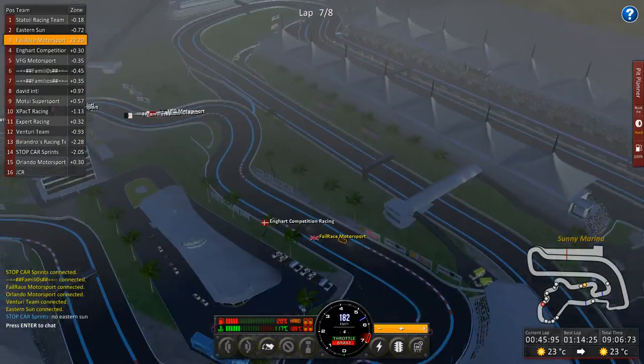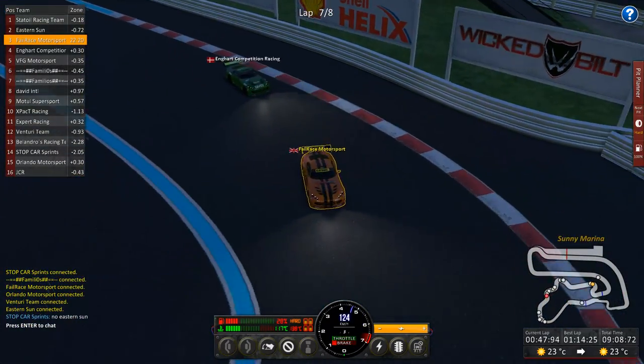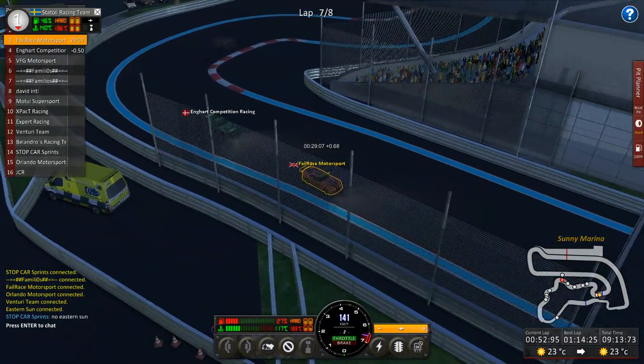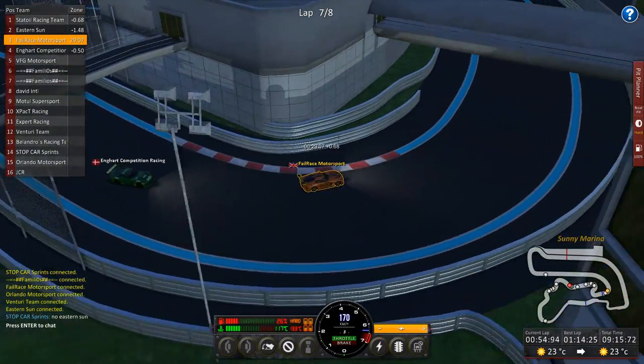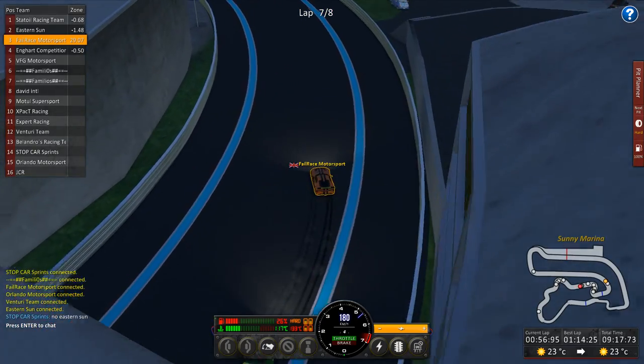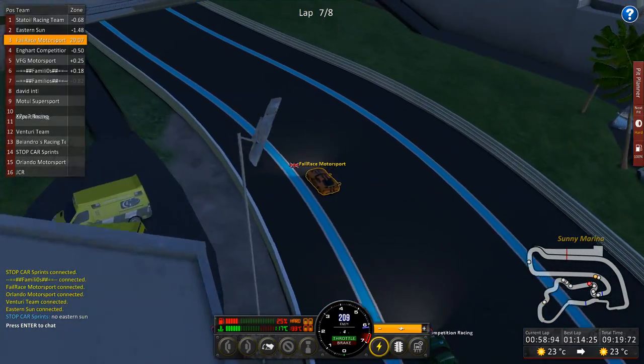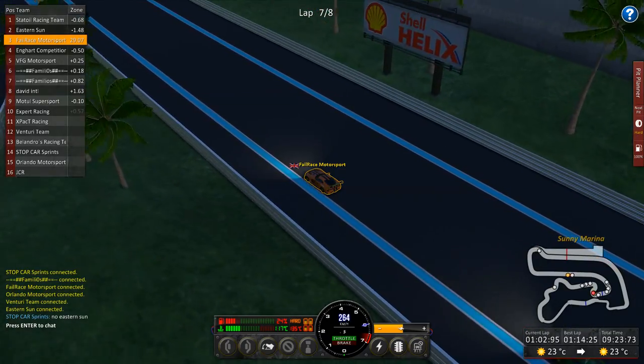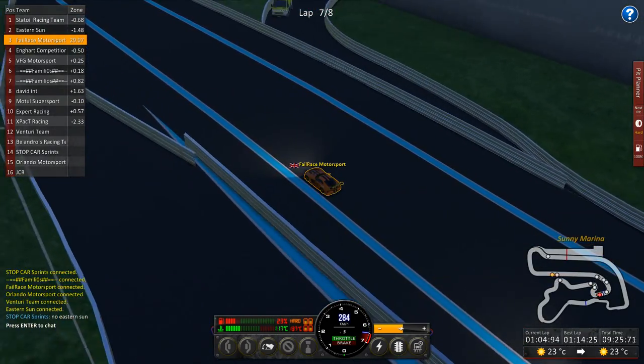We've got absolutely no fear from the car behind — the cars behind are quite a long way back. So this is the battle for what I think should be second, but the game is currently reckoning it's third. I don't just worry about beating Enghardt, basically, or we are going to be incredibly tight on fuel. We are going to be really, really tight — it's going to be crossing the line on 1% fuel.